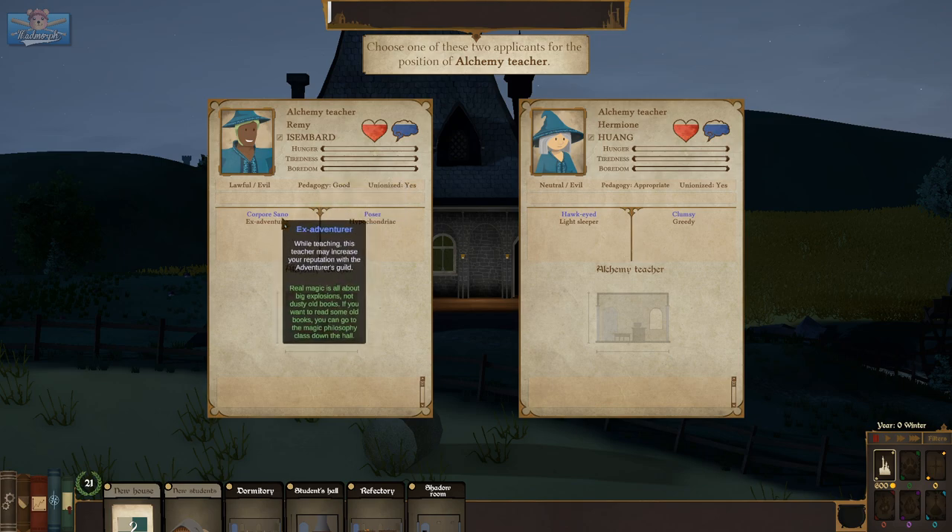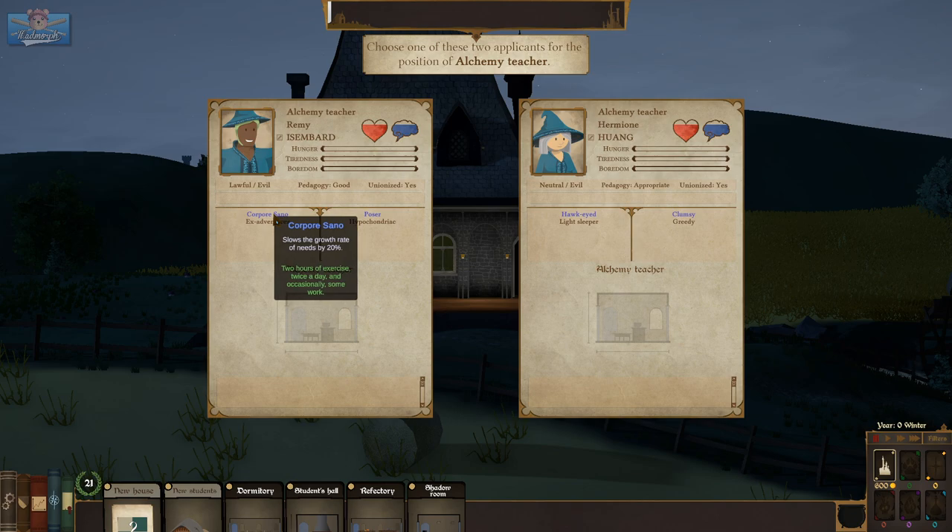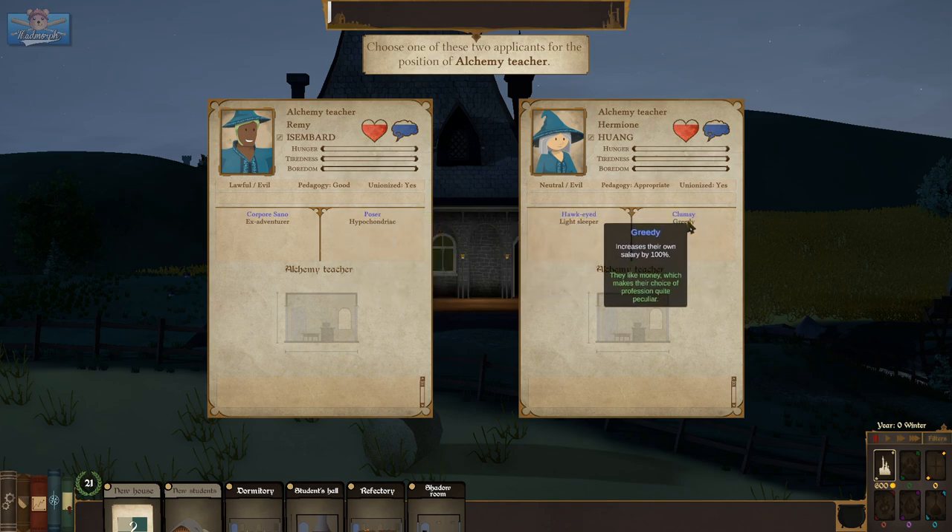Corporal Sano — slows the growth rate of needs by 20%, an ex-adventurer, a poser and a hypochondriac. Hawkeye — light sleeper, clumsy and greedy, increases their own salary by 100%. I think we'll go with Remi. Thank you very much.